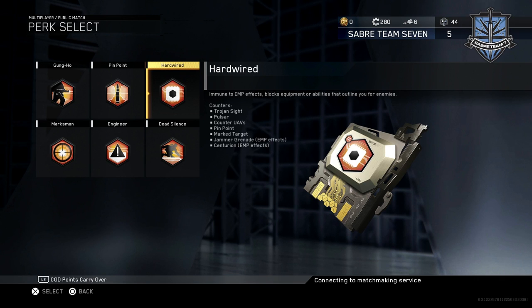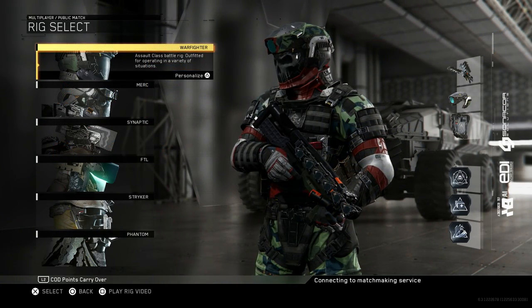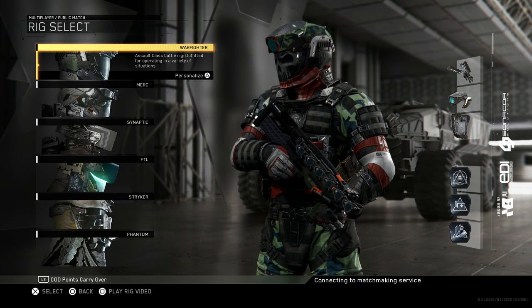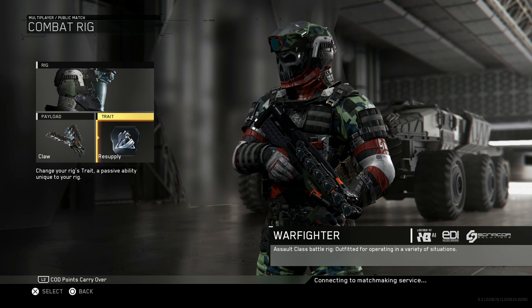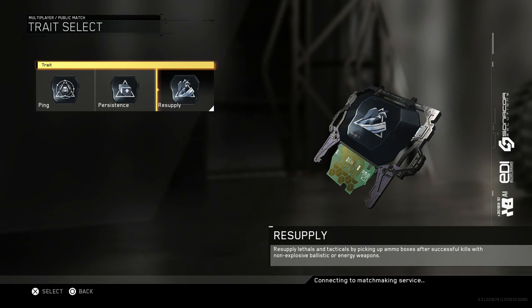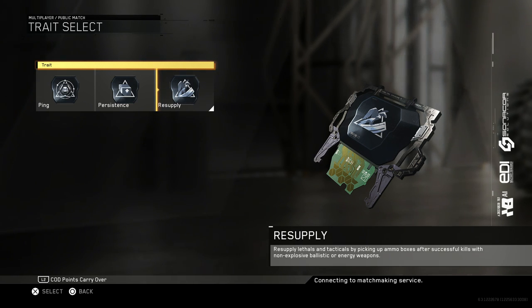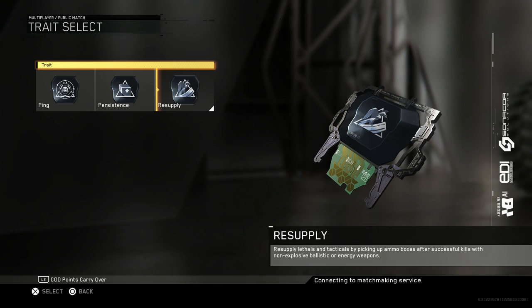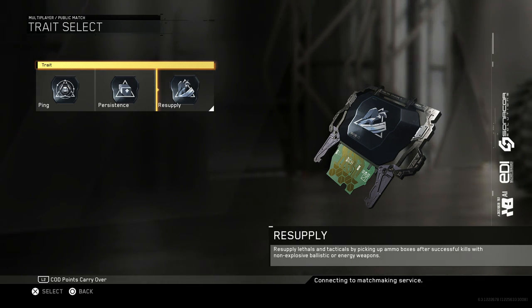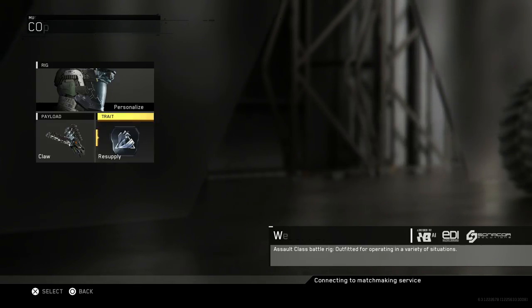Rig selection is very important here. You'll want to select Warfighter for the sole purpose of a very helpful trait: Resupply. By equipping this trait, every kill you make with your weapon — either Ballistic or Energy — will drop a pack similar to Scavenger, replenishing one lethal and one tactical. Even if you have two tacticals equipped, each pack will only replenish one at a time. Also note that using the combat knife will not replenish anything; you must use your weapon.